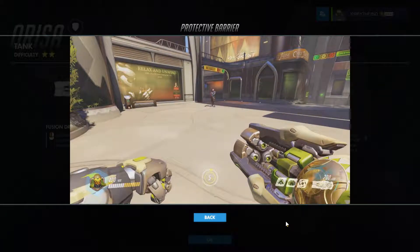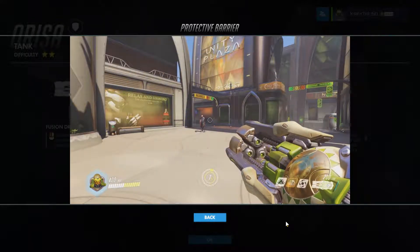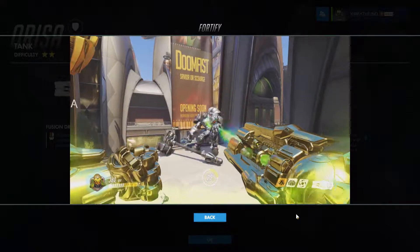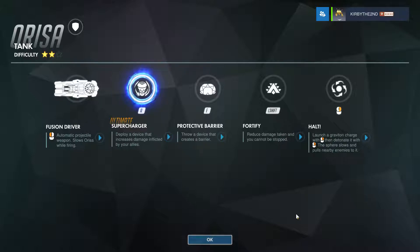The Protective Barrier is her E ability — it throws out a 900 HP barrier and has about an 8-second cooldown. Note that the cooldown in the instructional video is wrong, because it shows what it was when the Protective Barrier was first introduced. Her left shift ability is Fortify, which reduces damage and makes you immune to CC abilities such as Reinhardt's Earth Shatter, Mei's freezing, Pharah's Concussive Blast — basically anything that causes your character to shift position.